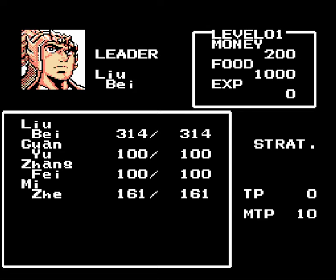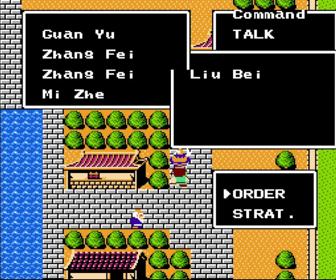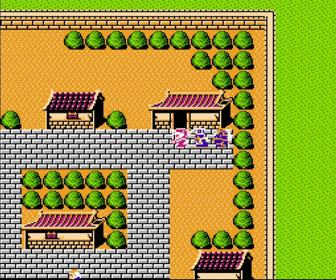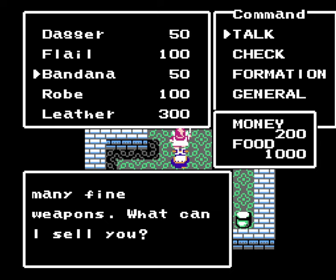I want to rearrange my party order now that we've got Mijay available. Now I want to buy some equipment up here. You can tell it's a weapon shop because it has a square frame to the door and a light reddish colored roof — though that's not always the case. They also sell armor here as well.